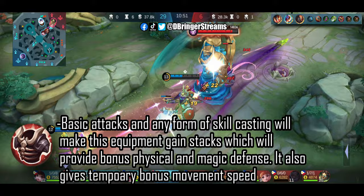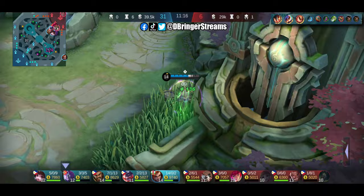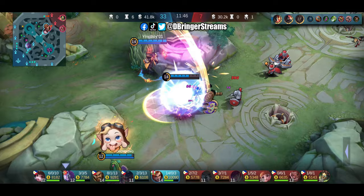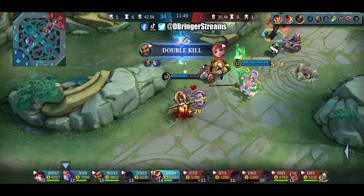Brute Force Breastplate is a decent item if you want to have a little bit of magic defense with your bonus physical defense. This works well on Hilda since it also provides a temporary boost in movement speed after enough stacks have been gained by casting skills. And finally, Immortality, which might just come in handy to avoid some deaths later on in the game.